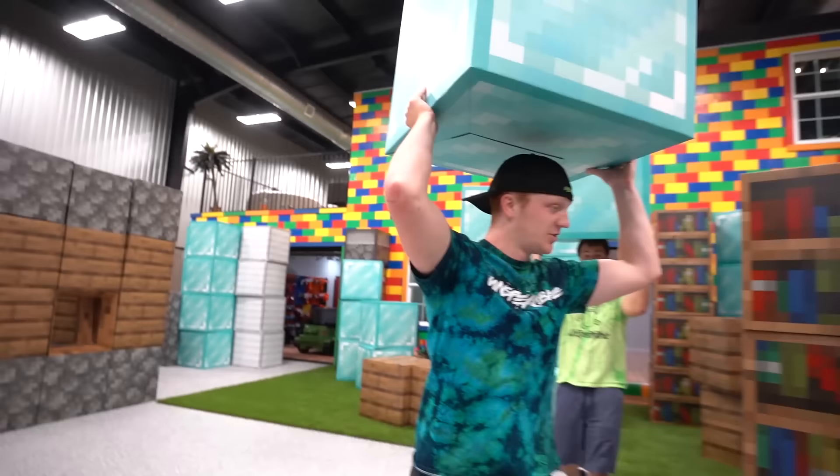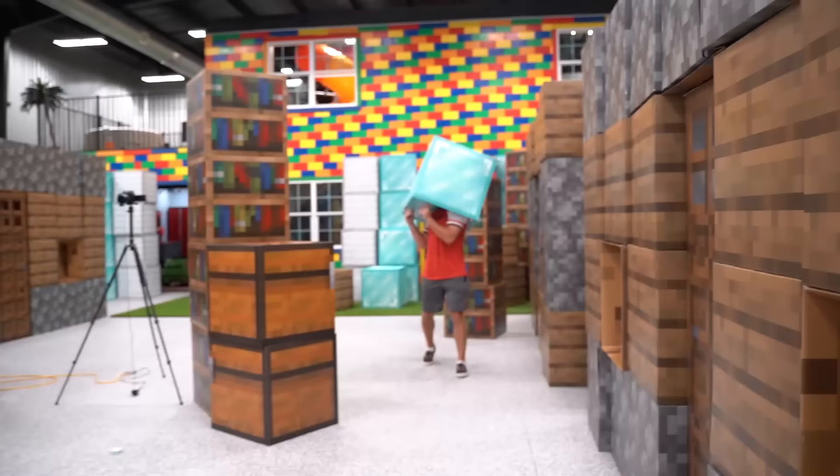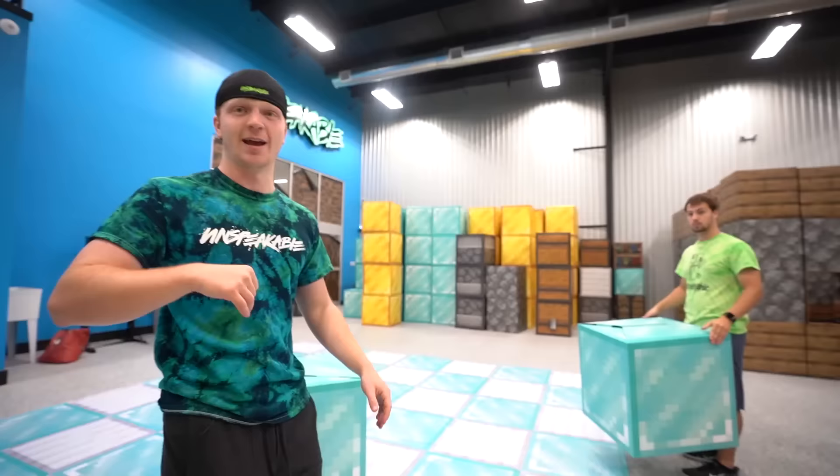We got house number one, two, three, and four all complete. Now it's time for the final house — the big boy, made out of diamond and gold blocks. I'm excited for this one. So I think we're going to start off with a layer of gold, then diamond, diamond, and then gold.